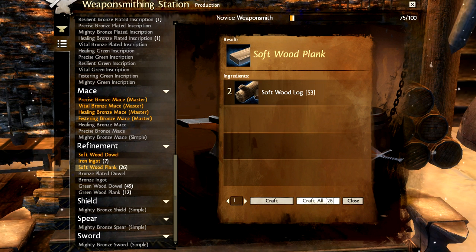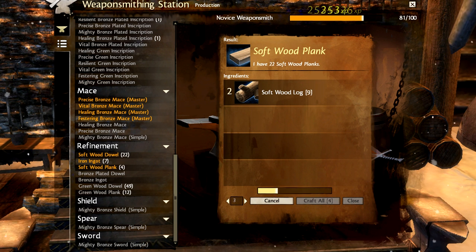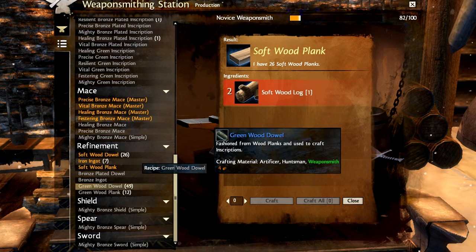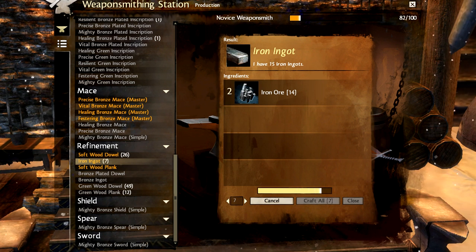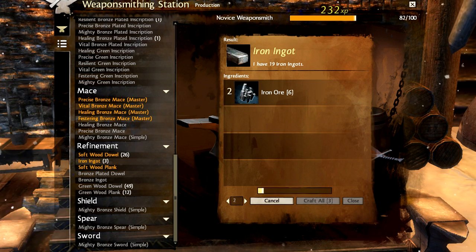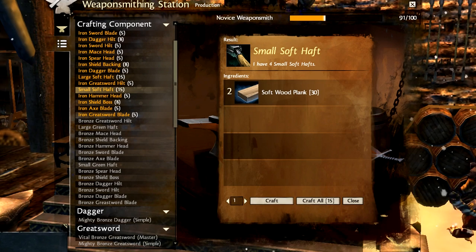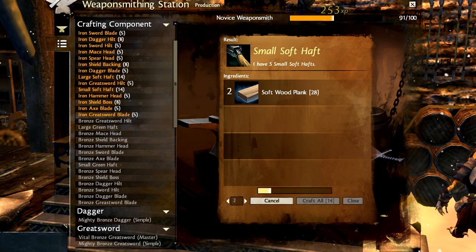In my last guide, I talked a lot about discoveries and how quickly they can help you to progress, and that's true. In an ideal situation where you had limitless and immediate access to all the materials you want, we wouldn't have to give much thought to what we make and when we make it. The reality is that raw materials, gems, and trophies — while not exactly rare — can still take a fair amount of time to farm up in any significant quantity.